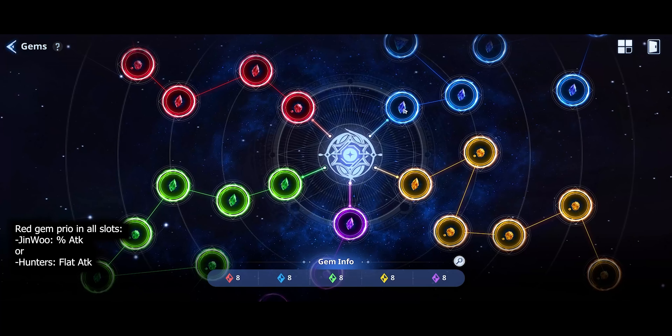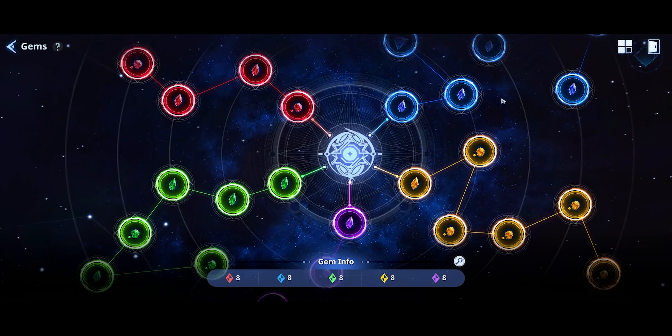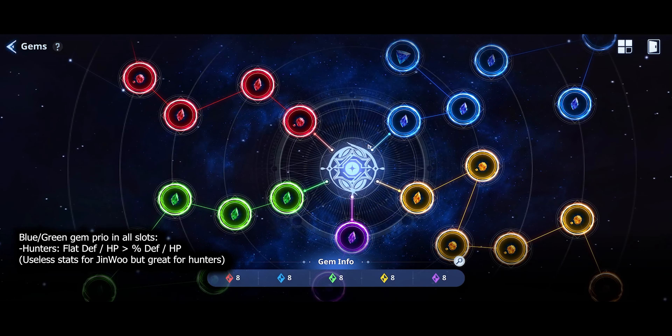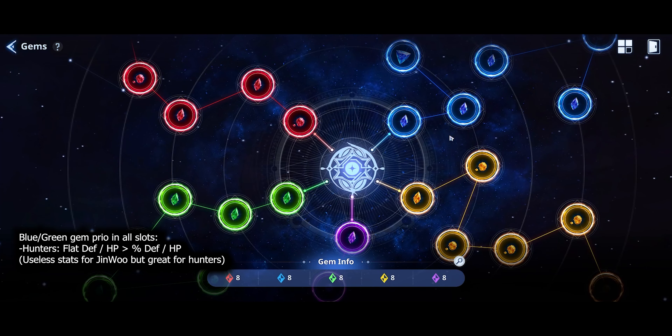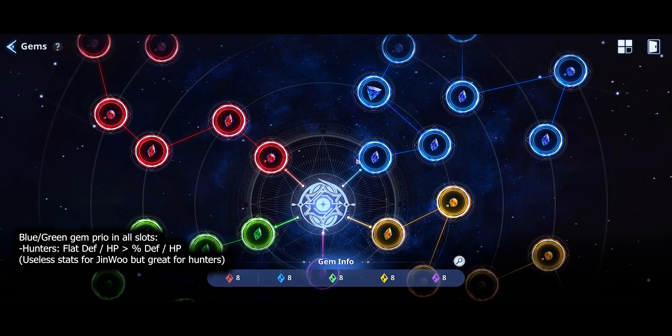This is all a preference thing. If you want to make your hunters stronger, you can put flat in them. I'm personally going for four and four. When you get into the blue, it's going to be your HP gems and healing given. For the blue and green specifically: hunters have abilities that scale off of defense and HP.